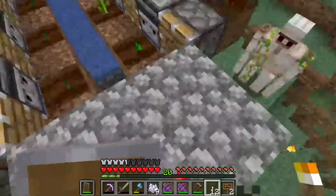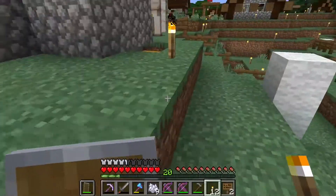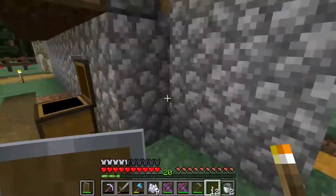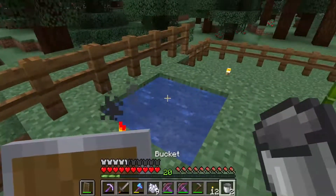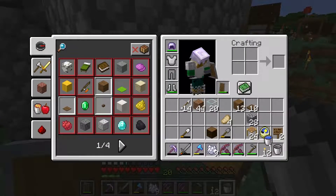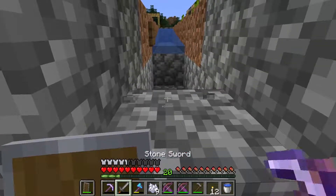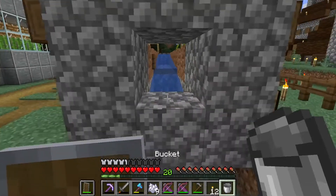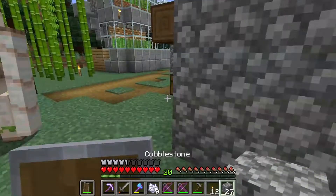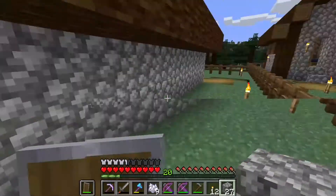I should get some bone meal just to quickly raise these up a little bit faster. Let's get some more cobble just to grow this up on the side like this. I can just do this for now, then get some more cobble in just a second, make this a little bit better on the side, then make the collection system and we'll be good to go. Now I just need to get a bucket down there, which I should have done before I enclosed it in. I have two hoppers right there, so it lets me expand a little further if I so desire.